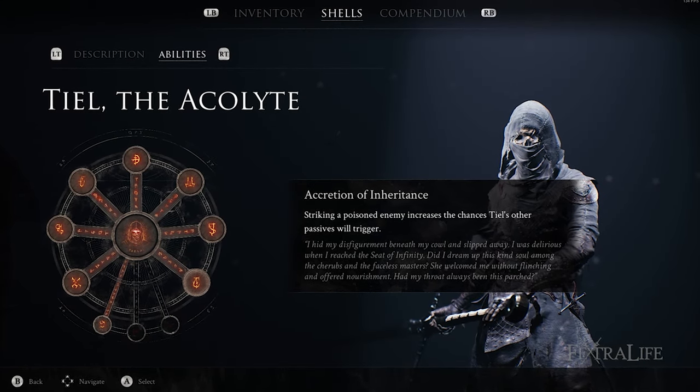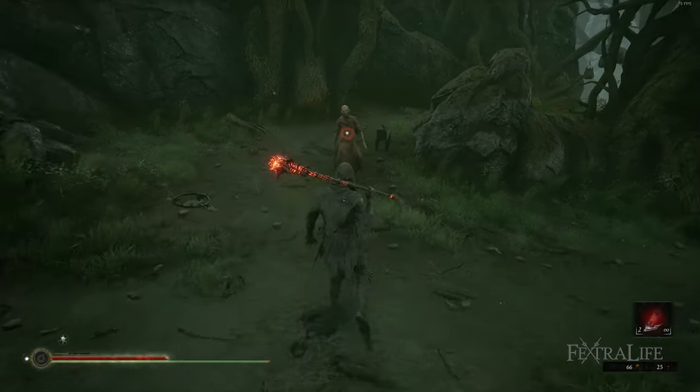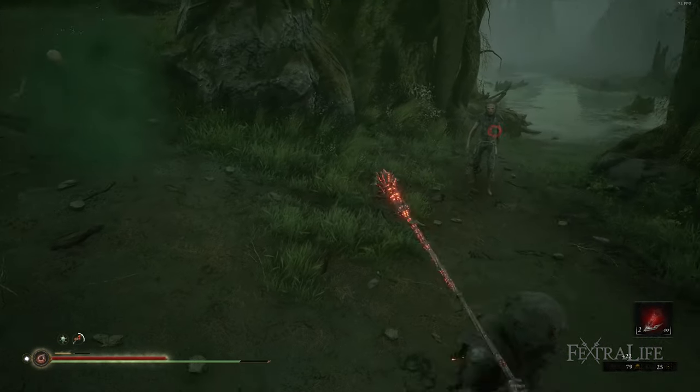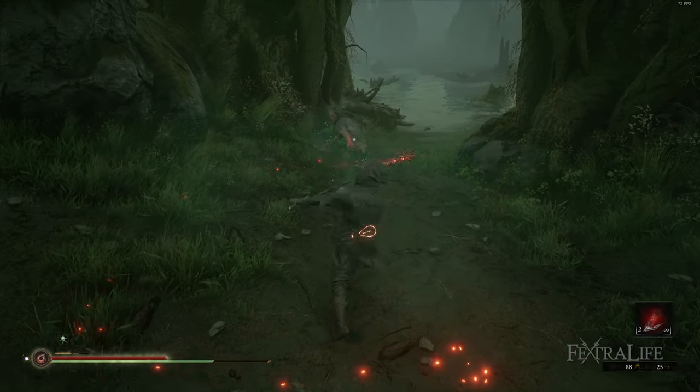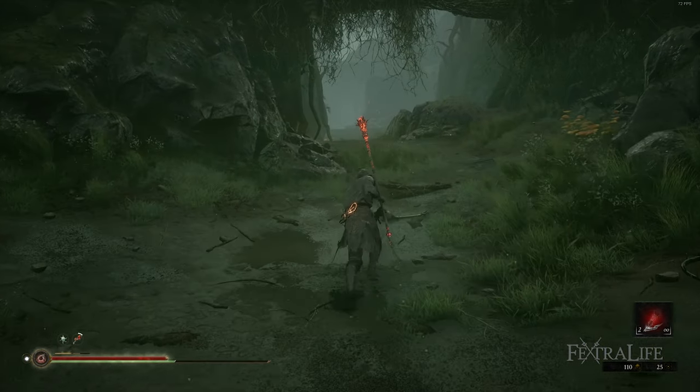Accretion of Inheritance is one of the best skills Teal can take, but it's not one that you'll take early on. This is because it improves the odds you will trigger Teal's other skills, and until you have those, this skill just isn't very useful. Take this one after you've taken all the other Accretion skills, but make sure that you do take it.